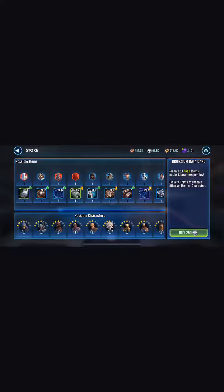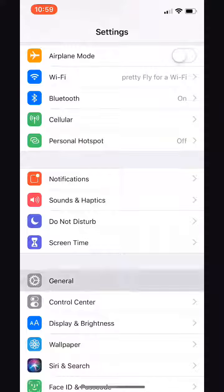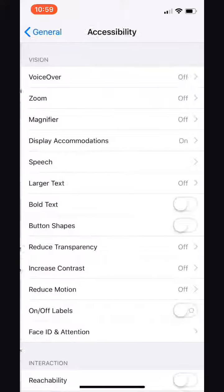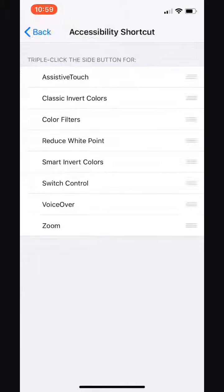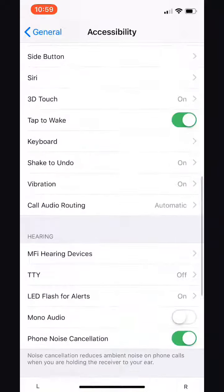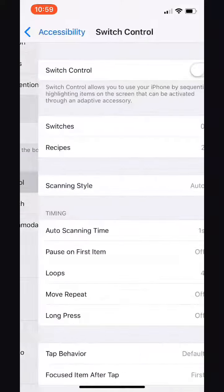On iOS there's a built-in feature called Switch Control. To set that up, go to Settings, your General menu and Accessibility. All the way down at the bottom you want to go to Shortcuts and activate Switch Control. Go back, now we're going to go up to the Interaction menu and click Switch Control.